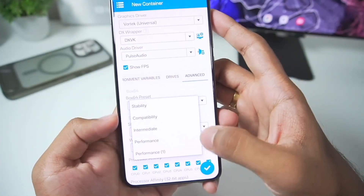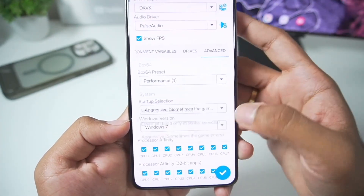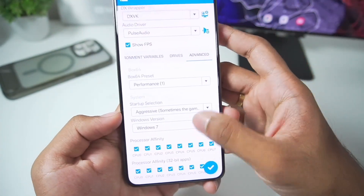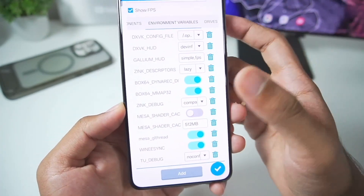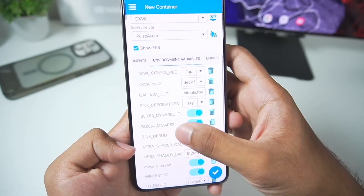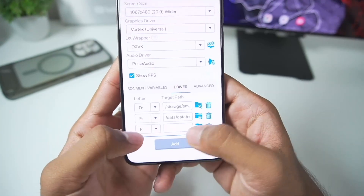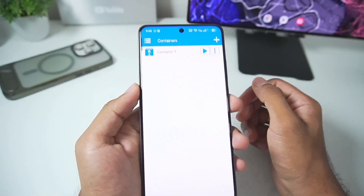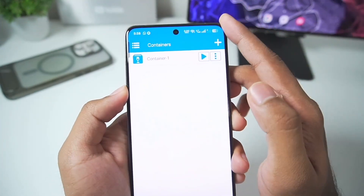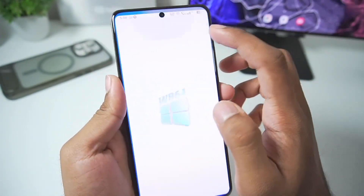In advanced settings, make sure to choose the performance preset, set startup selection to aggressive, and keep the Windows version as Windows 7. In terms of environment variables, Wine Esync has been enabled and everything else is set by default. We'll go to Drives, tap the add button, and select the place where I have kept my games. Once that's done, tap the tick mark and our Windows Emulator container has been successfully created.